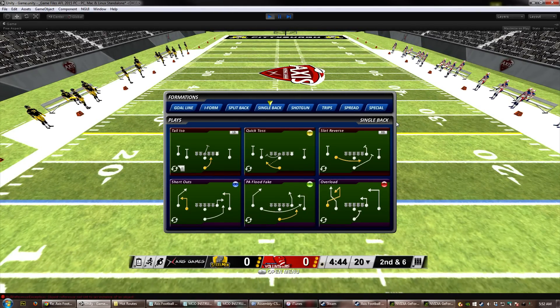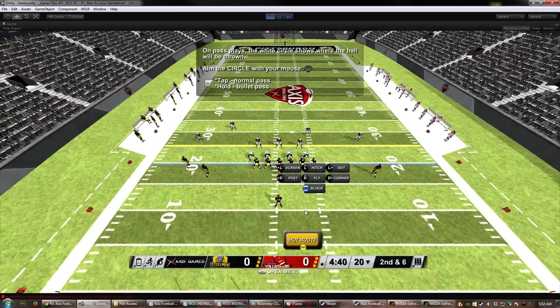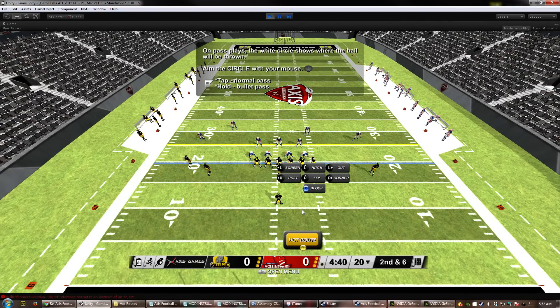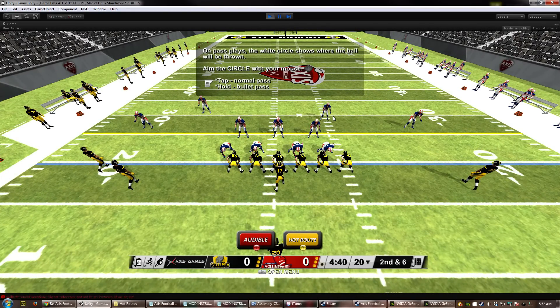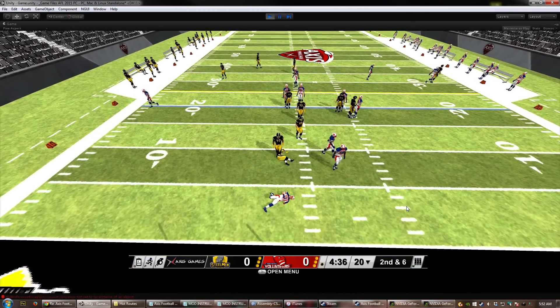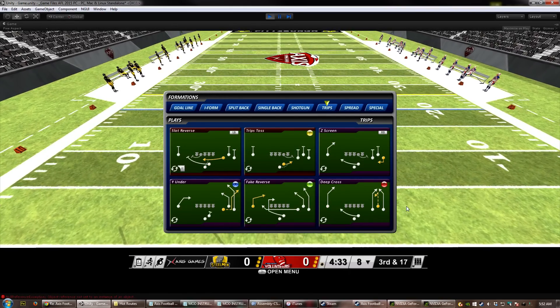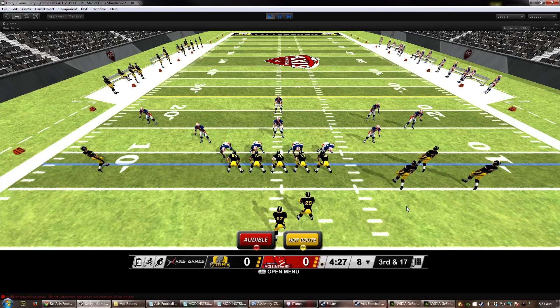Let me run a couple more to show you. I'll demonstrate the out route — I'm going to pick this overload formation and hot route our tight end to run the out route we modified. Remember we changed it to run 10 yards instead of 5, so instead of running up to the first down line, he'll now go up closer to the 30-yard line and run there. They had good coverage — it was New England, so they probably cheated and knew what play we were running. Just kidding. That's how you make modifications to hot routes.